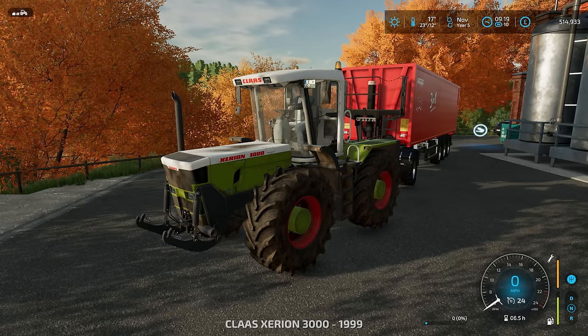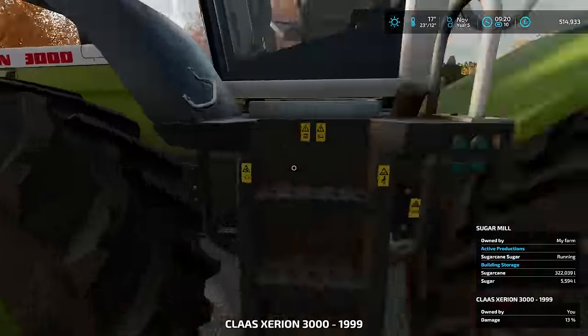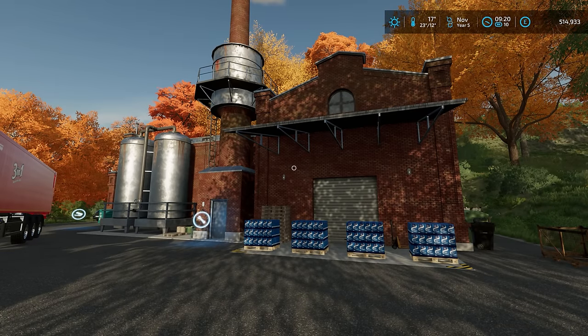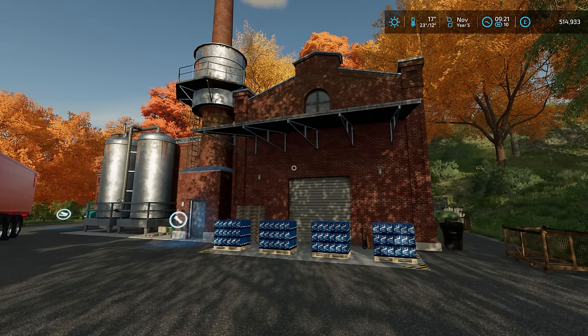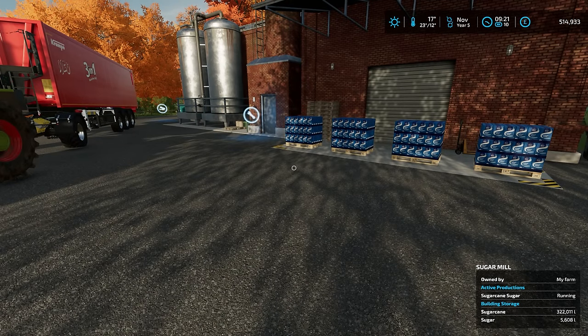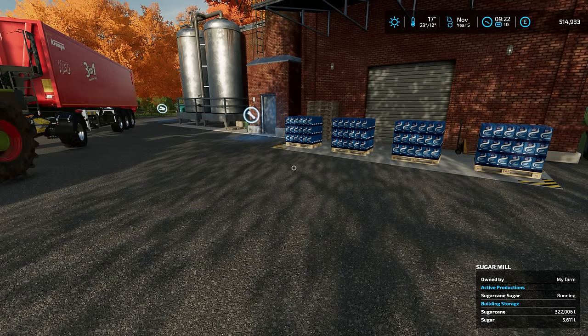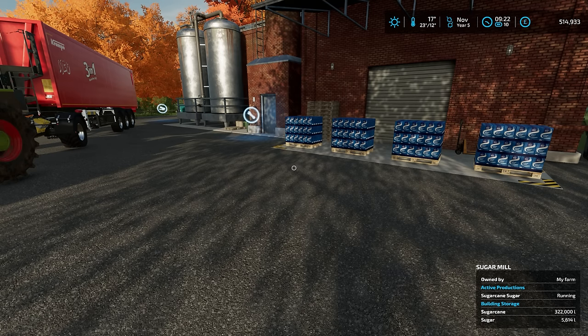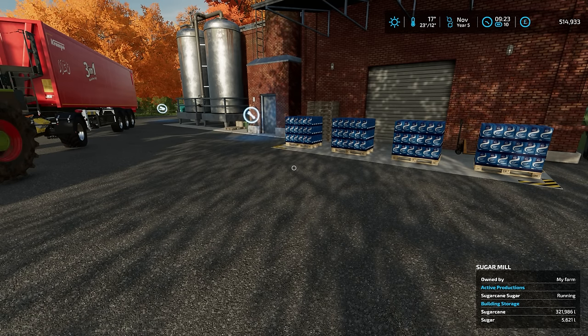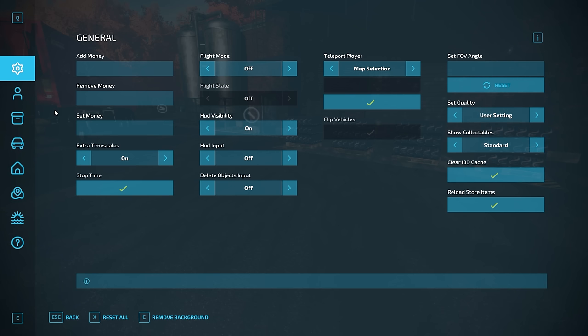We're going to start that in a minute or two. But first, we just need to do the rounds and check up on everything. First of all, we have the sugar mill. All that sugar cane from the previous two episodes has been delivered here and it is processing nicely — about 12,000 litres per month, which sounds like quite a lot, but we do have 321,000 litres remaining, so that puts it into perspective.